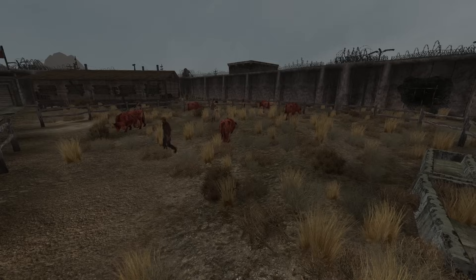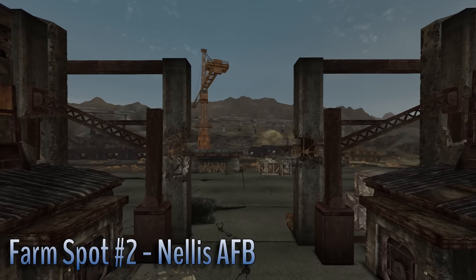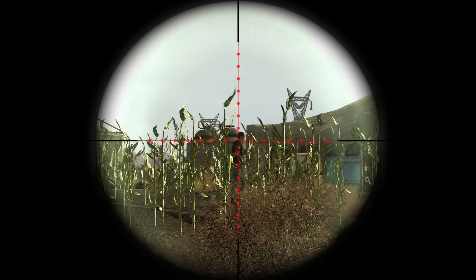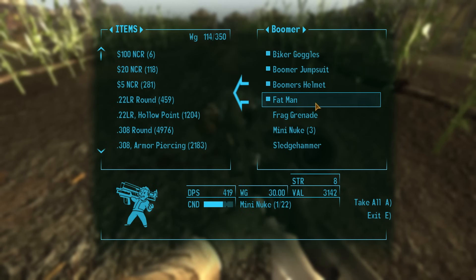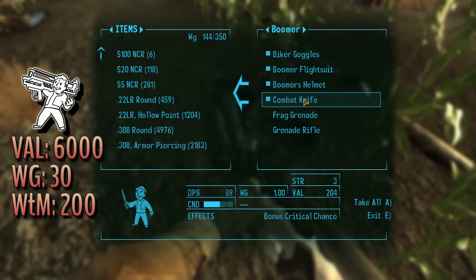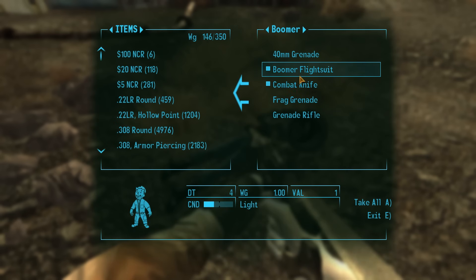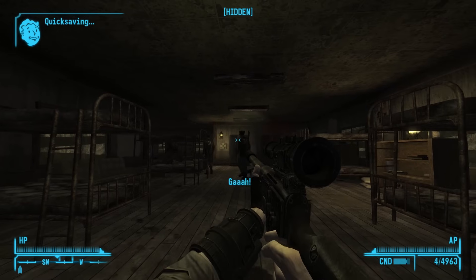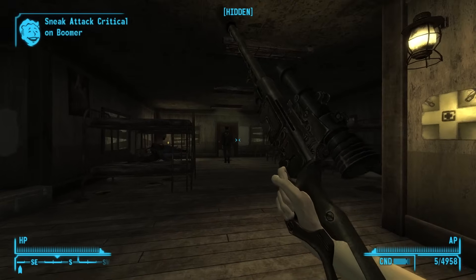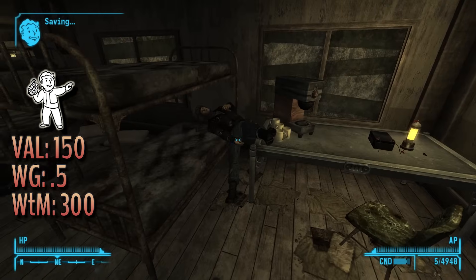Nellis AFB is a wonderful source of cash, specifically from the unnamed Boomers that carry around explosive weapons. Nellis AFB has the only repeatable source of non-purchased mini nukes — a random Boomer in the crop field respawns every single time with a Fat Man and mini nukes. The Fat Man doesn't have a good weight to caps ratio at 200, but the base value is 6,000. If you have a follower to carry the Fat Man, definitely do it. Boomers also carry grenade launchers with a base value of 4,200 and missile launchers with a base value of 3,900. Grenades weigh half a pound with a weight to caps ratio of 300 — pretty good.